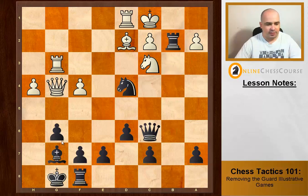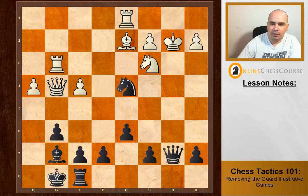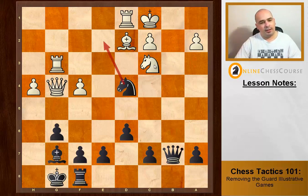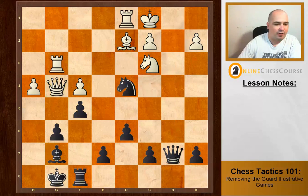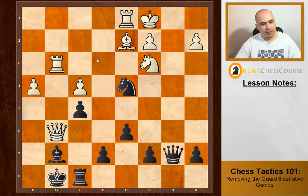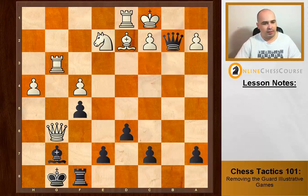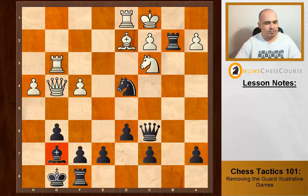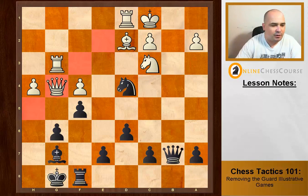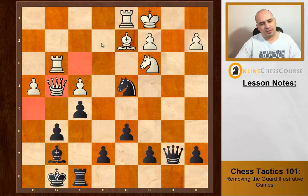Now Jan Timman plays a nice combination: rook takes b2. A very common tactical theme is rook takes b2 when there's a fianchetto bishop. King takes b2, queen b7 check, king c1. And then the removing the guard move: black would like to play knight e2 check, and then if knight takes, queen b2 checkmate, because it's supported by the bishop. The problem is this queen is defending e2 as well. So Timman just plays f5. Now the white queen can't keep control of this diagonal. If the queen takes, it's no longer guarding e2. So Timman can go knight e2 check, the king has nowhere to go, knight takes, and then queen b2 checkmate. It's not removing the guard of a piece but of a diagonal — or actually removing the guard of the e2 square.